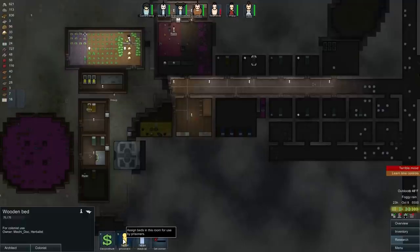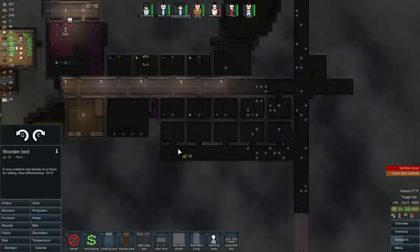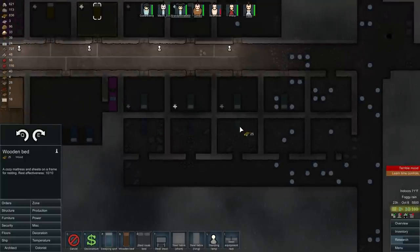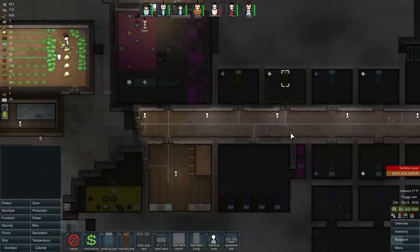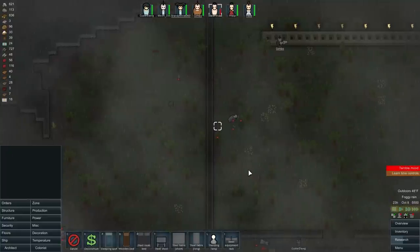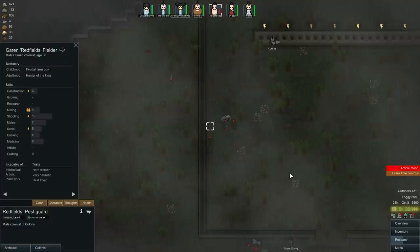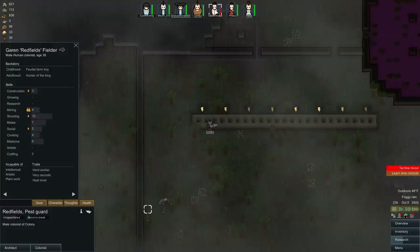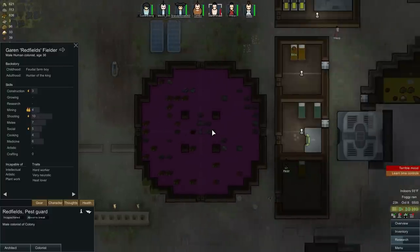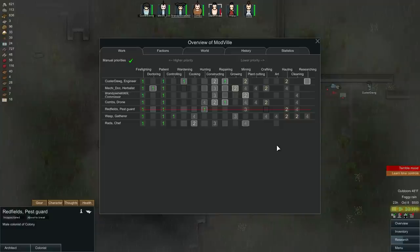Unfortunately we don't have a lot of beds, so let's go to furniture and make wooden beds — there, there, there, plenty of beds now. Who's in a terrible mood? Redfield! Okay, he got picked up but he's in a terrible mood — he got shot, I mean, what do you expect? Custer is up. We should probably grab another doctor.